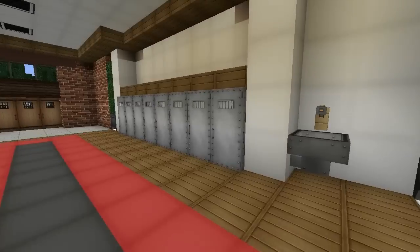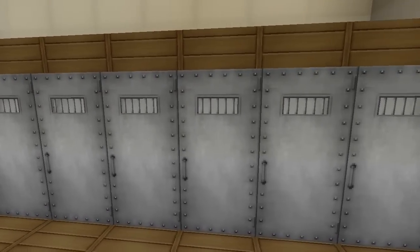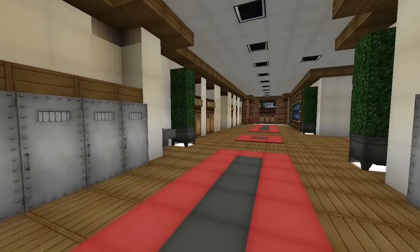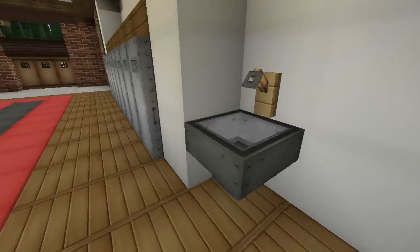I really like these lockers — they actually look like lockers. The texture pack helps because the iron doors look like lockers, but it looks really good. And look at this — it's like a water fountain. Really good.